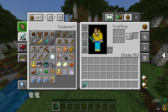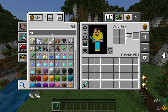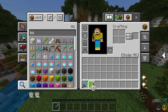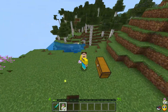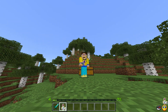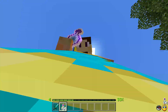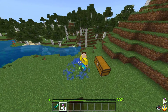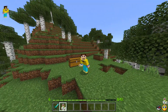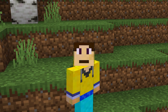One final thing: if we grab some experience bottles and throw them, it tells you how many XP levels you have on the left, and on the right it tells you how far you are into that level — for example, 33% into level four. This carries on across many different levels, giving you the exact amount of XP you have. There are many other features in this resource pack for you to discover.